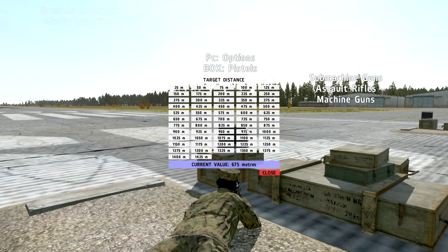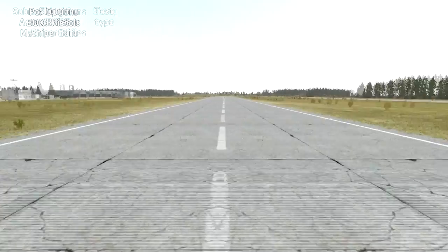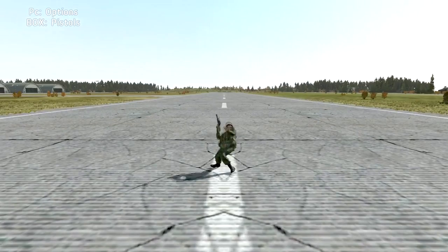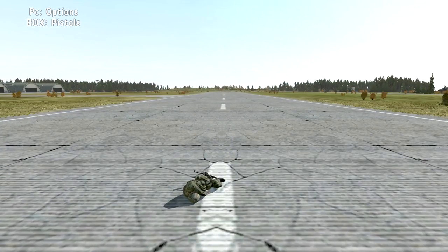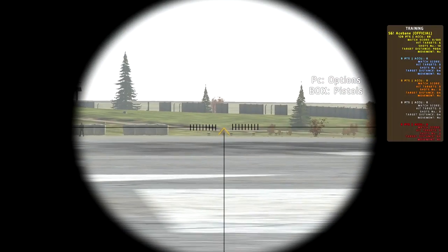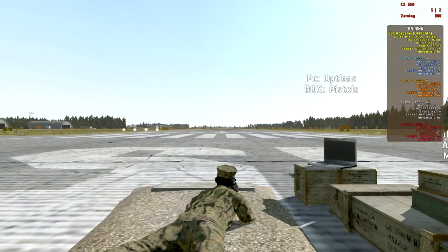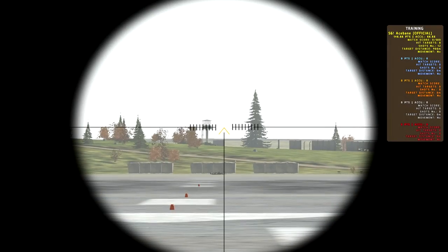Now I'm going to set the range to 800, which is the max zeroing on the CZ 550 — you can't zero for 900, only up to 800. Testing the accuracy, I go high at first. This is where I learned that you've got to aim just a hair below the chevron to hit your target. I take another shot and there we go. Then I set the range to 900 meters just to show that this weapon can be fired out of its effective range, but it's not recommended. You can't get consistent aim shooting past effective range, and your bullets tend to do less damage.